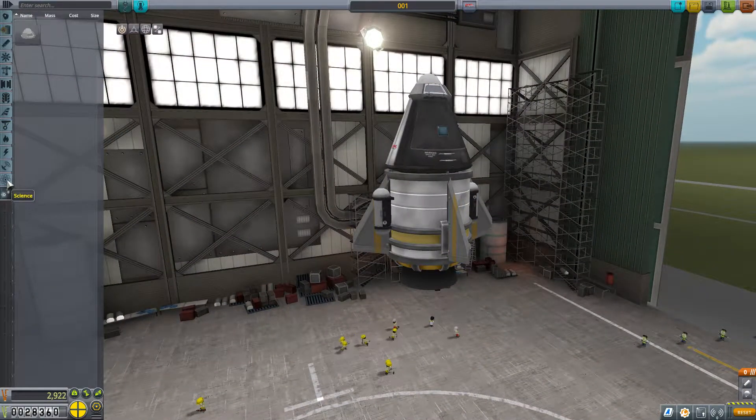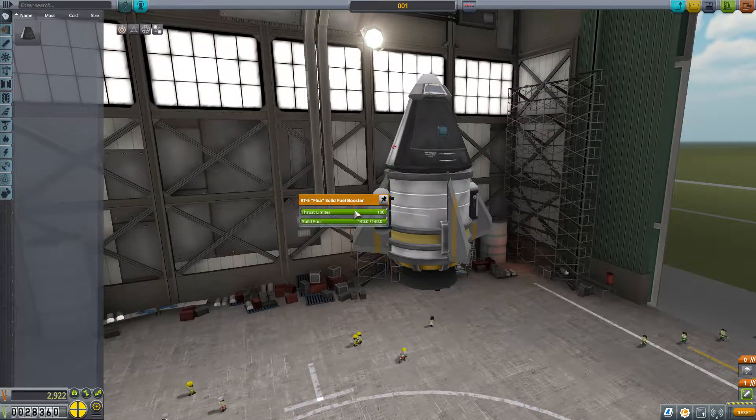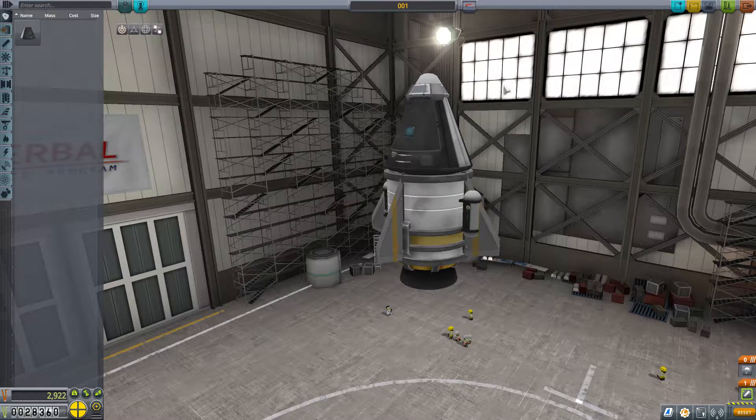Anything else we really need? No, we don't have any other tools or things to put on. Unless we want to put several of these on, which I don't think we want to do. Let's put it like this. I think all of the things here are good. Might reduce that though. Alright. Save. Let's launch this.